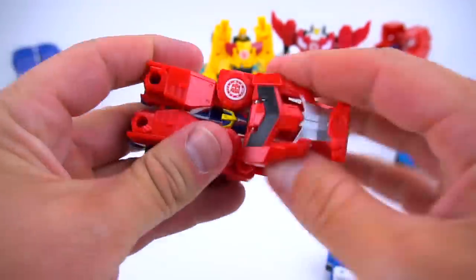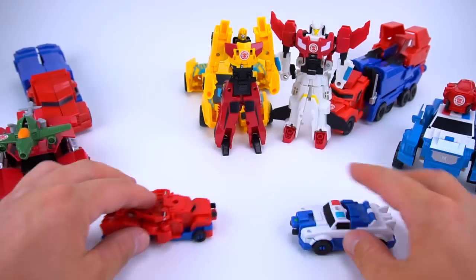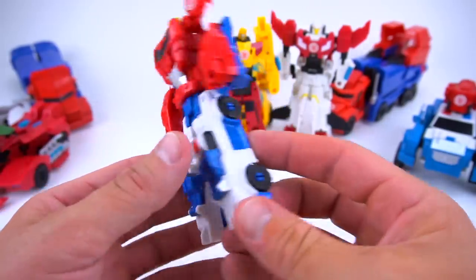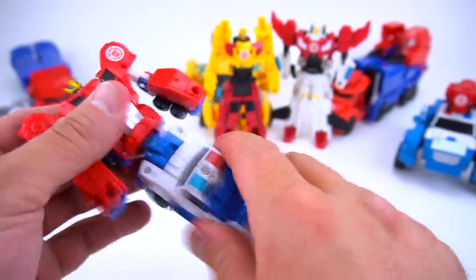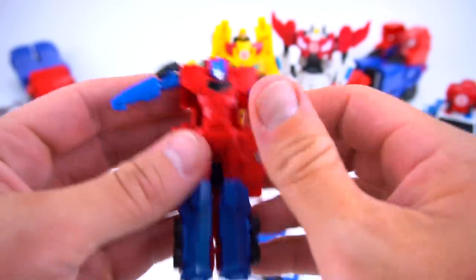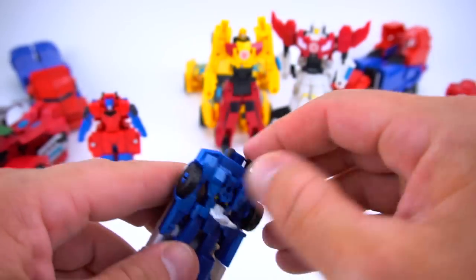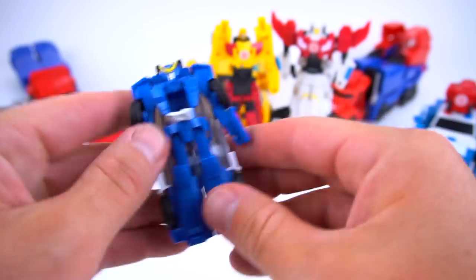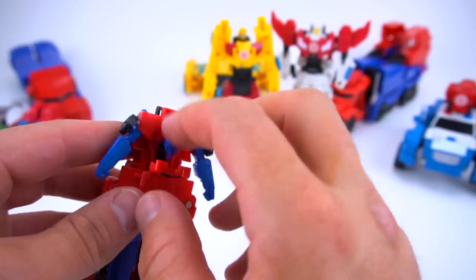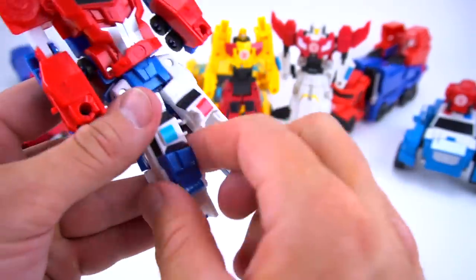Here's Optimus Prime — flip them out, there's Optimus Prime, and here is Strong Arm — flip that in. These are Crash Combiners and they transform right into Prime Strong. There is Prime Strong! They can also be transformers by themselves — you've got Optimus by himself and here's Strong Arm by herself. Just flip out the head. They can each be their own transformer, but the cool thing is to combine them — bring this down for feet.